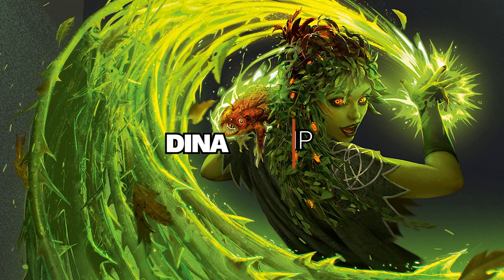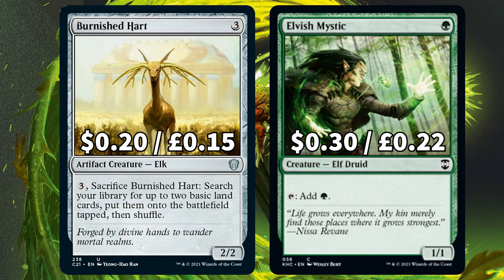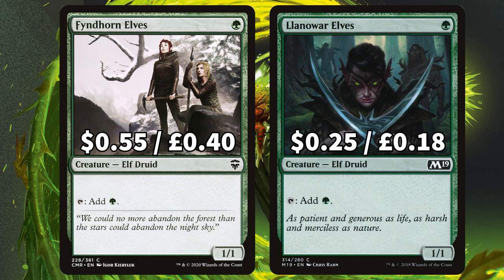First off we have the ramp, starting with those rampy creatures. Burnished Hart is an artifact creature that you can sacrifice and put 2 lands onto the battlefield tapped. Elvish Mystic is that standard 1-drop green rampy creature, and we also have 2 more of those in the shape of Fyndhorn Elves and Llanowar Elves.